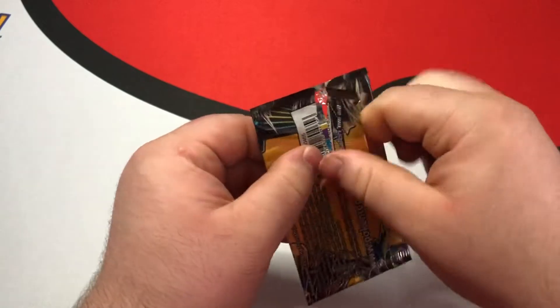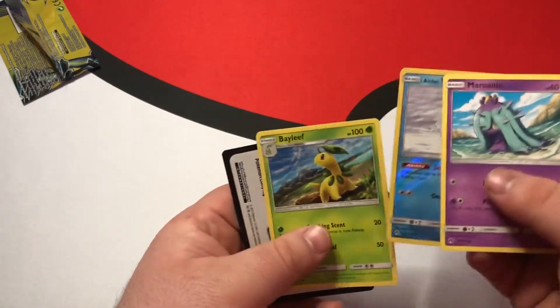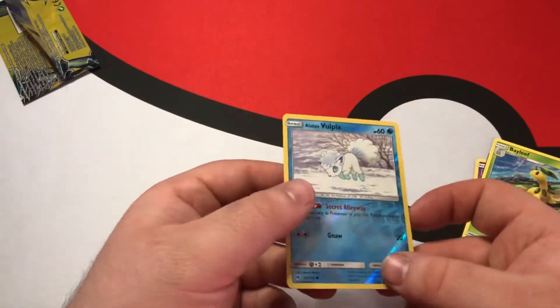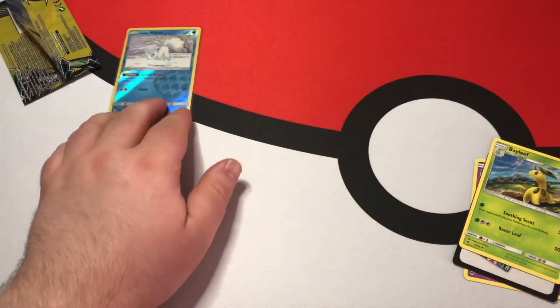They're $1 packs. They have three cards. Oh, we got a Reverse Holo Alolan Vulpix. That's cool. I will definitely sleeve that up. I love Alolan Vulpix — if you guys know me, you guys know I love Alolan Vulpix.